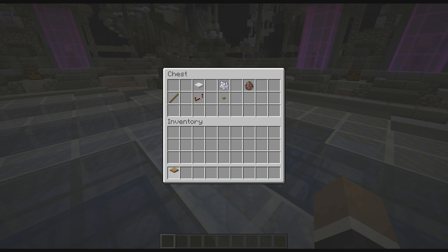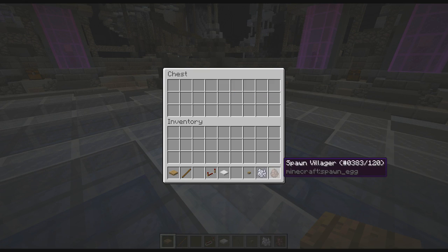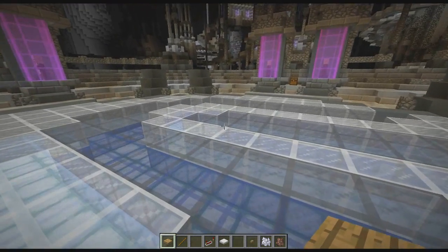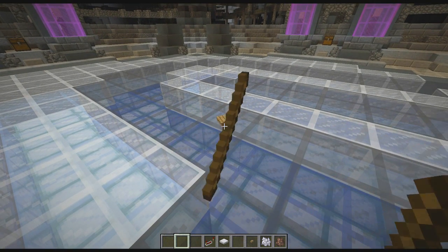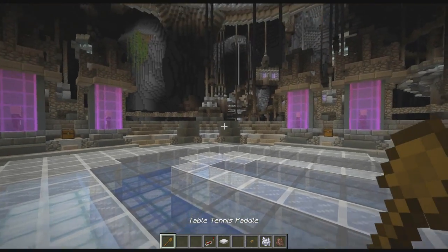First, we're gonna need to make the different components. So we have a paddle, we have the table, we have ping pong balls, and then of course we have to have someone to play against. We've already got the command rolling, so we'll just need to throw the pressure plate and the stick on the ground in order to make the paddle.